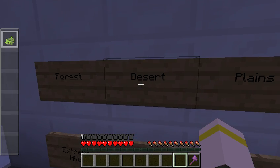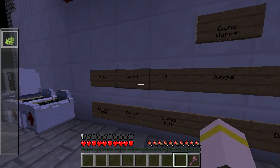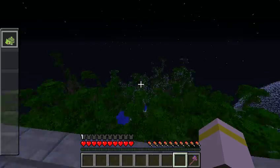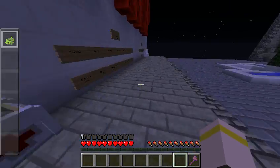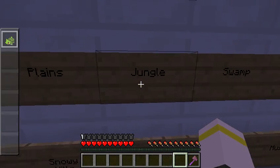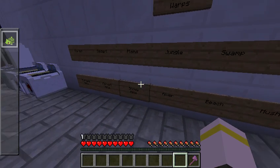Not many of the warps are done, so that's something to note. I don't know if I did desert, but Plains is done, not Jungle — even though there's a giant jungle over here. Ignore the glass because I messed up. We also have Swamp, Plain Swamp, and Extreme Hills. I think I did Extreme Hills.